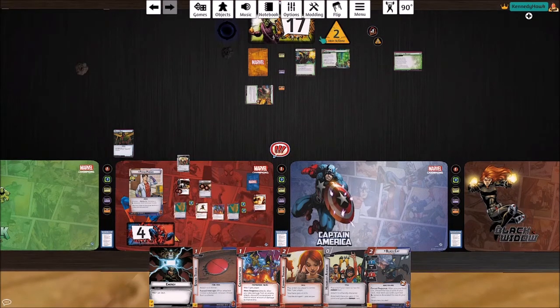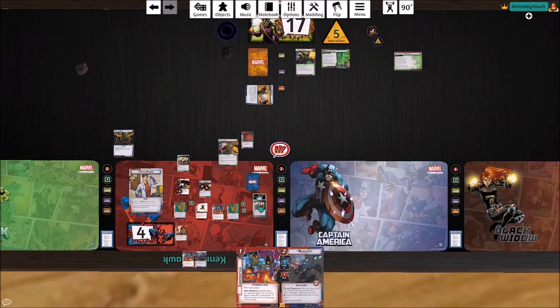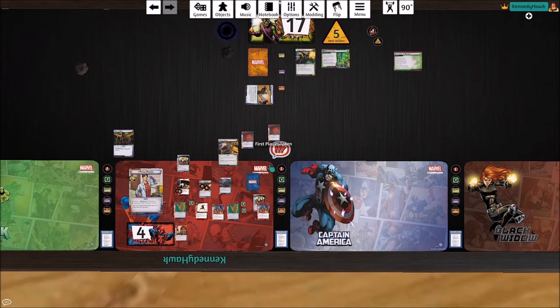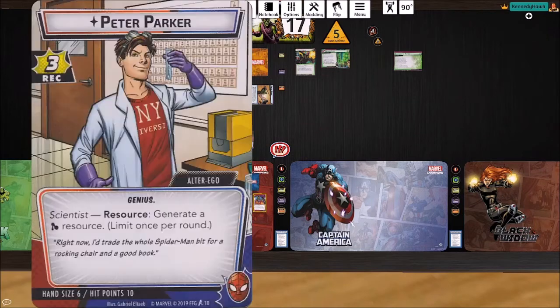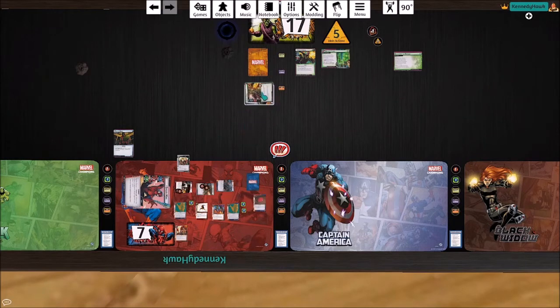He gets a threat, he's going to scheme for two, three — we get one card and it is a thrall minion. It is our go: we are going to put a Spider Tracer on that thrall minion, we're going to play a Combat Training, we're going to play a Black Cat to scry the top two cards of our deck — just looking for mentals, we get none. Peter's going to heal for three. We'll flip and attack the thrall — that gets rid of it — and we remove four threat. Sadly Mockingbird has seen better days, she's gone.